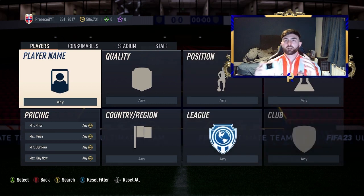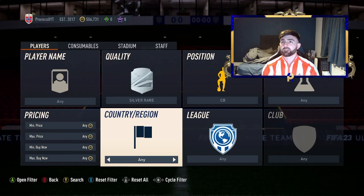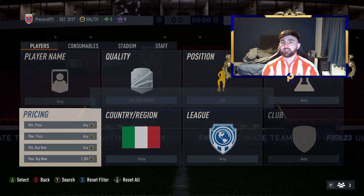Let's get into the trading. We're going to start off low and then go up throughout the video. First of all, we're going for a pretty simple silver rare filter - silver rares, centre-backs, and then Italy.